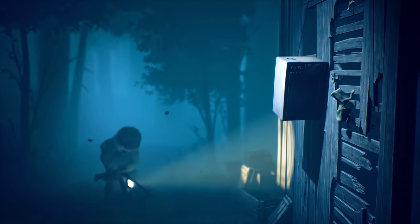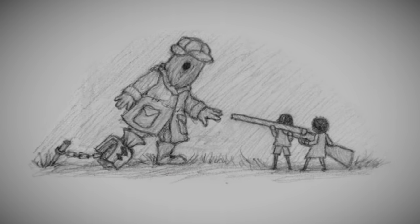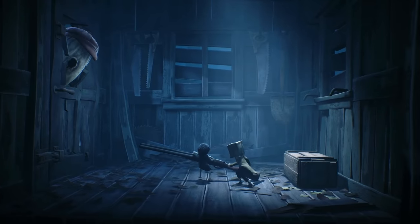It also seems the hunter was to fall foul of one of his own traps, with Mono and Six then dispatching him with the shotgun, much like they did in the final game.